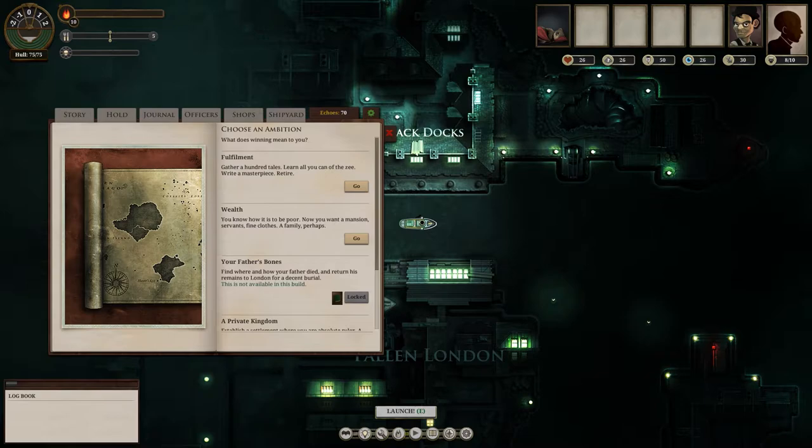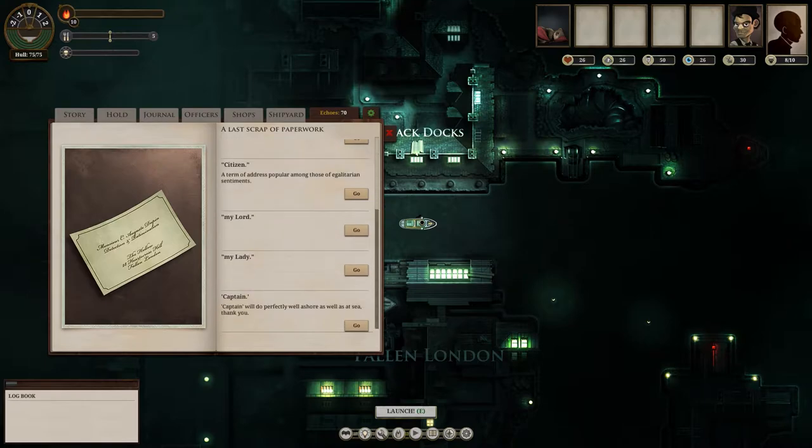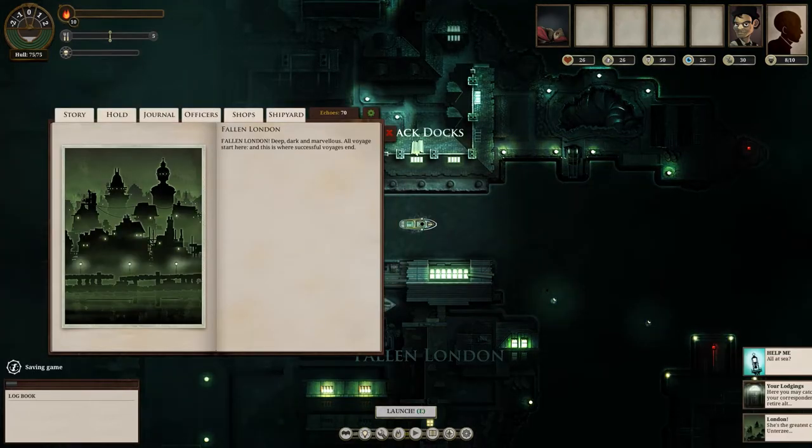The ambition I'm choosing is 'Fulfillment' — gather a hundred tales and learn all you can. Basically, I need to collect as many stories as I can. As I explore, I'll find more stories and can trade them with people for different things. Then we fill out the last paperwork, choose a name, and get into the game.